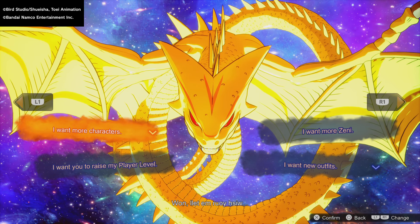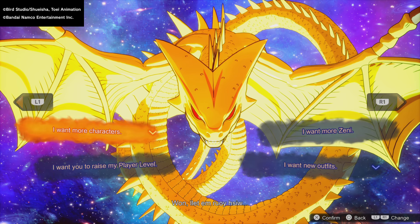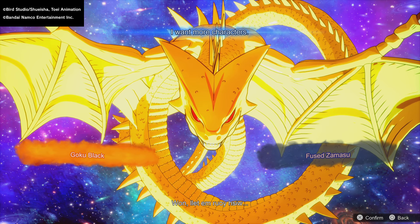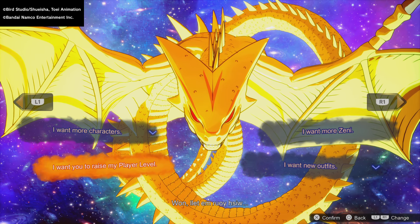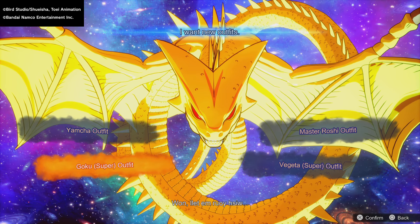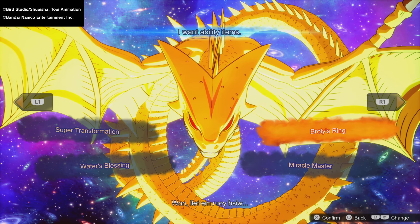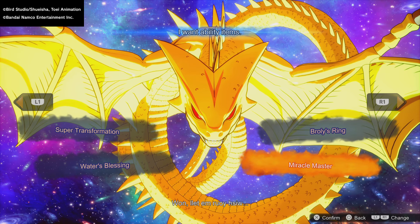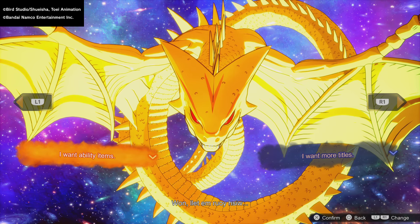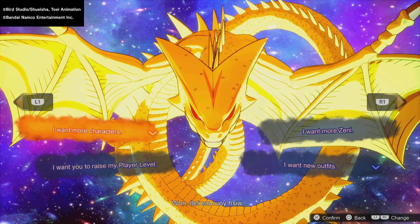Super Shenron specifically allows you to get more characters as well. You can get Goku Black and Fused Zamasu — I'm not sure if you can acquire these any other way, but you can get them from Super Shenron. You can also raise your power level, get new outfits, get more zeni, and there are ability items too. Broly's Ring, for instance, I think is only tied to these dragons and can't be gotten anywhere else. You can also get titles here.